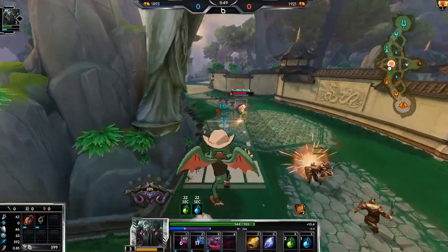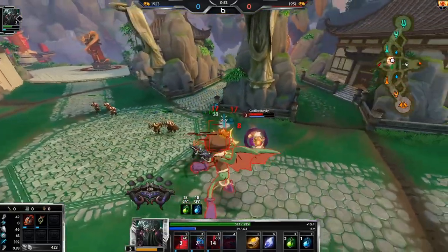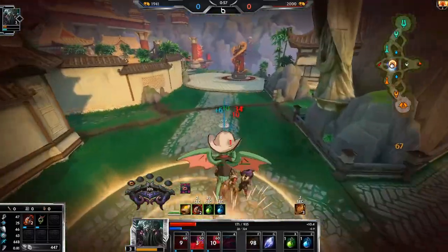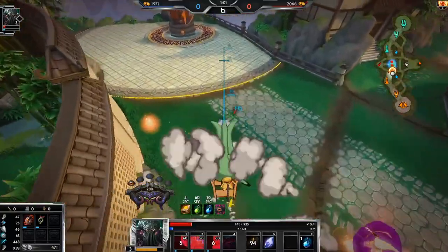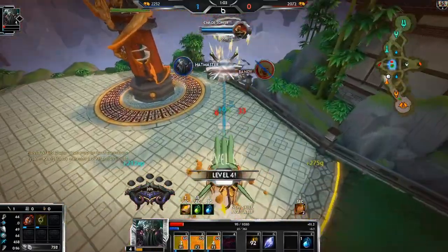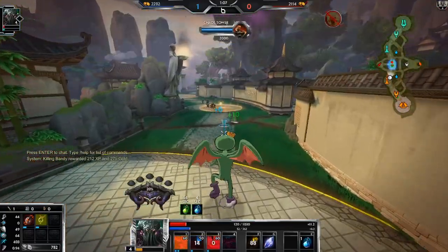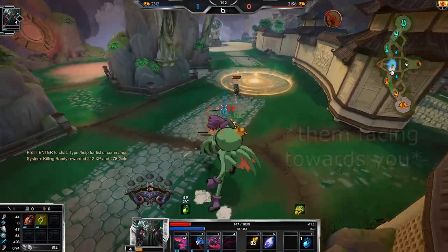I'm gonna be trying to apply our passive as much as possible. I only learned the other day — and I'm like Mastery 8 Cthulhu — that if you use Cthulhu's 1 facing towards somebody, it actually applies two stacks of Torment. I always thought it only applied one stack of Torment.